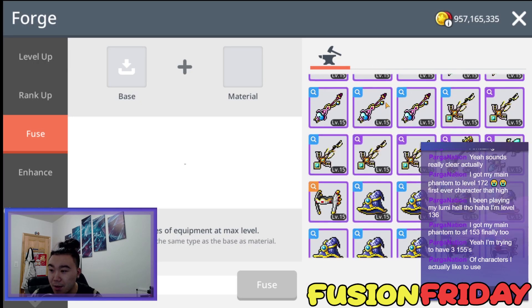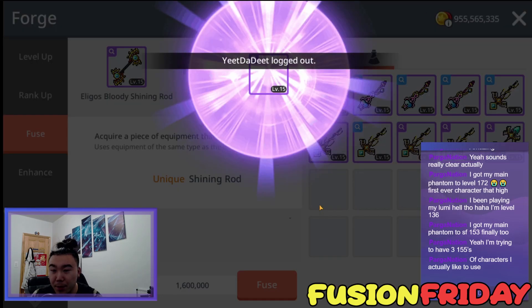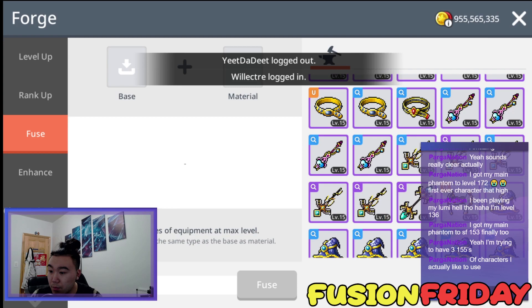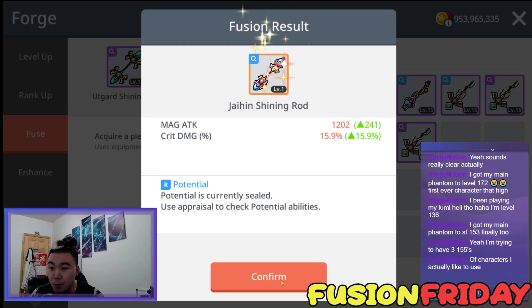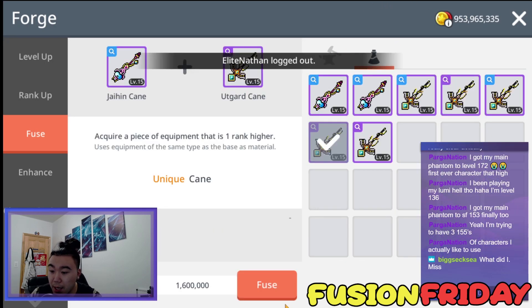3 level 155s — yeah, that's a good number to have. I'm working on my fourth right now. Getting a whole bunch of powders right now. Utgard. Alright, this is my last Shining Rod. We ended it with a Jane — nice. I guess we fuse the rest of the Canes and see what we get.